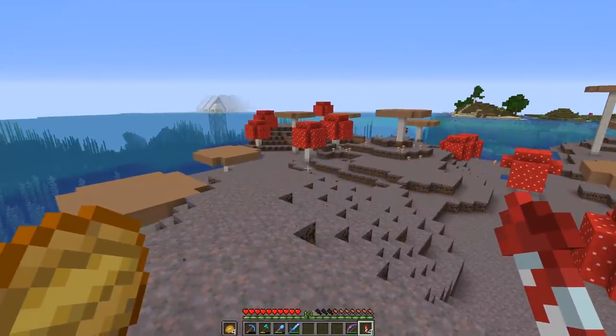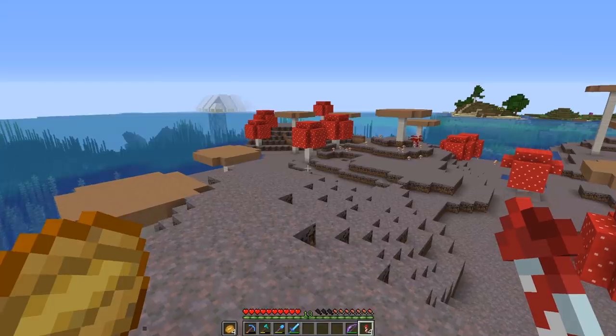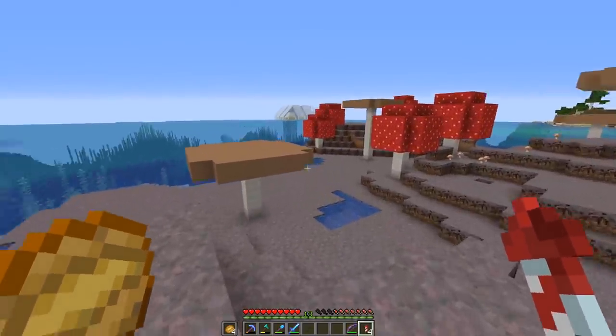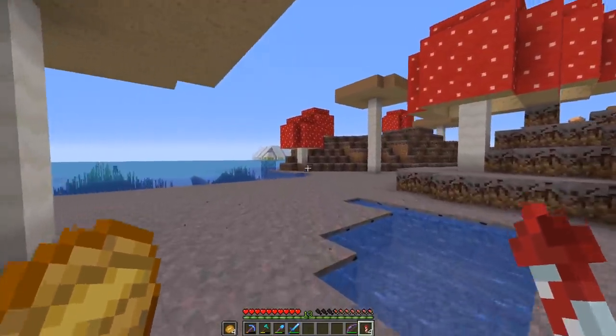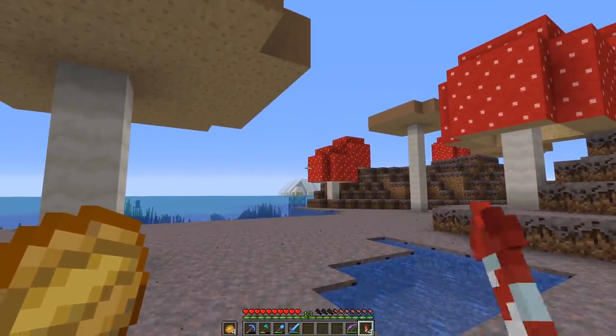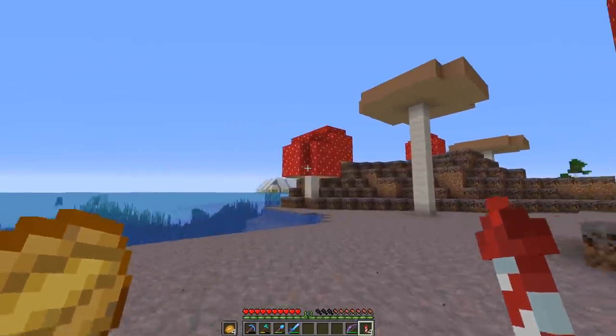The shop we're going to build right here is going to be the Chest Monster shop. This shop will sell barrels, chests, shulkers, and even disorganization services. It is going to be quite fantastic. But before we do that, we must return to the Fantasy Lagoon because we've got a couple things to do before we build this — and also we need to gather resources.